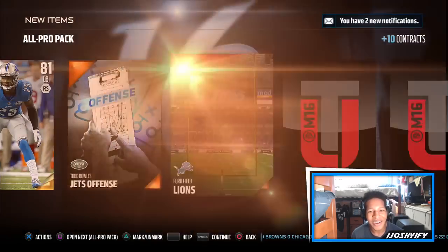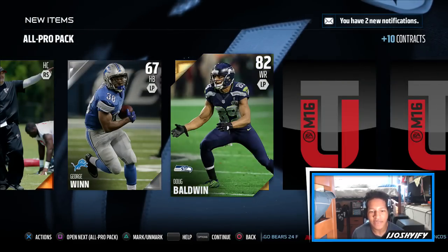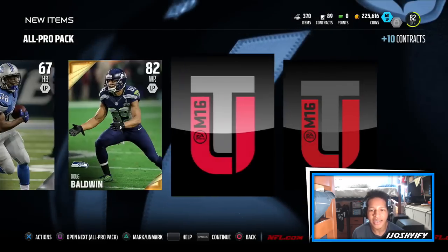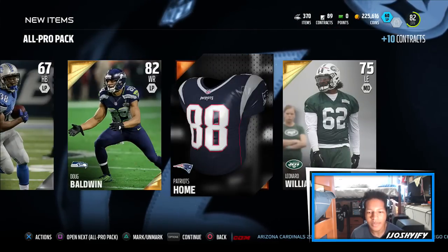I just want to get that elite flash. Got a Darius. Doug Baldwin - nice receiver, he goes into the Seahawks captain set and he's worth a decent amount of coins, maybe four or five thousand, so I'll definitely take him. Then Lenard Williams.